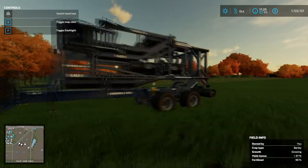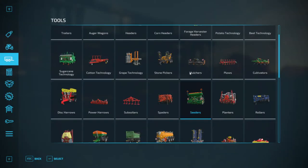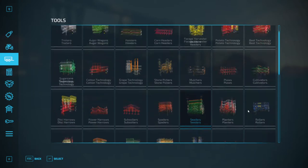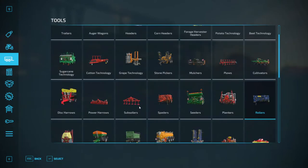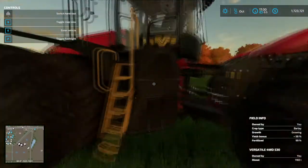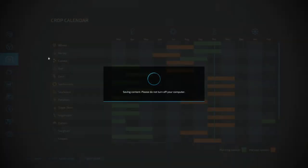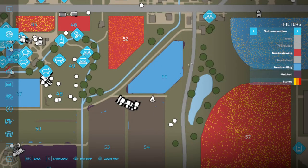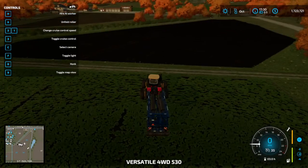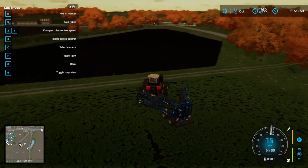Next we're going to hit it with the roller. The roller is found in tools right here beside the seeders, just three rows down — I got the big boy, and I got the big tractor for it too. After you lay down the seed, go into your map and it'll say it needs rolling. Press X to open up that roller and roll away.